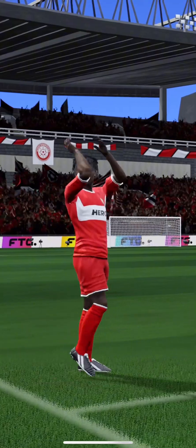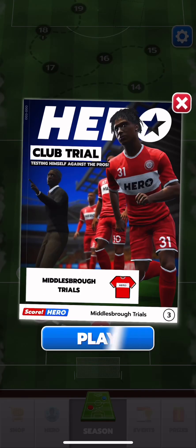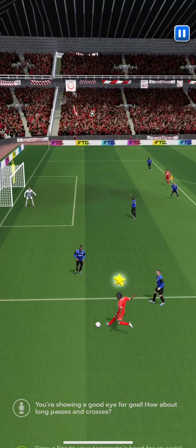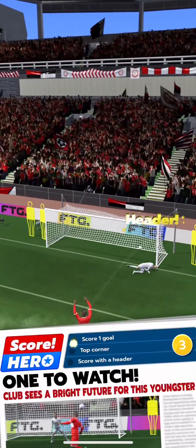This youngster's being tipped for a big future. You're showing a good eye for goal. How about long passes and crosses? Draw a line to your teammate's head for an aerial cross. Perfectly executed.